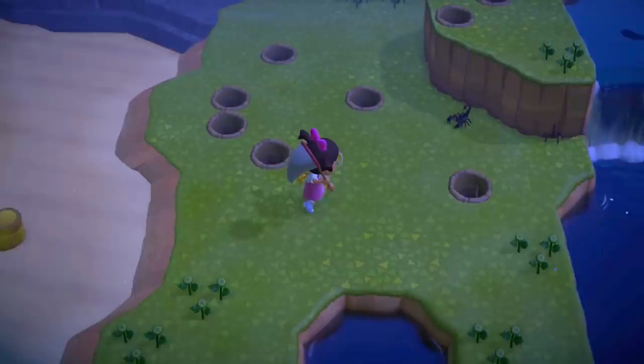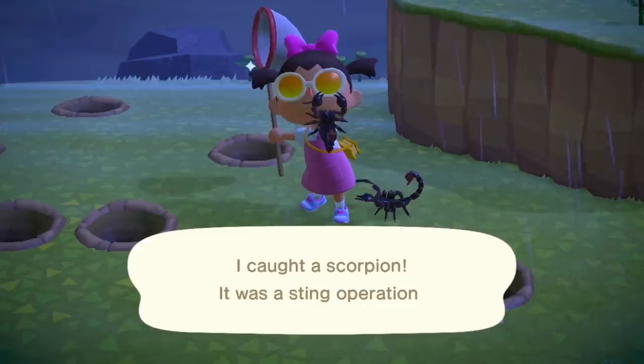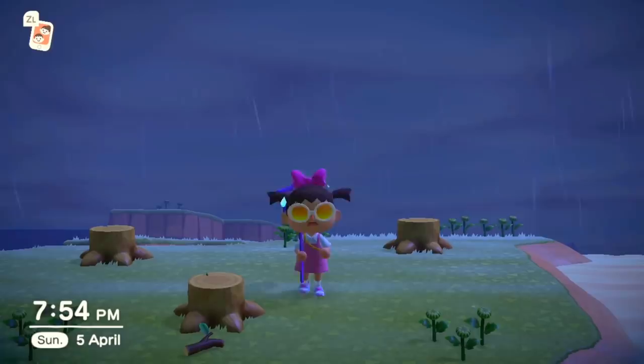Definitely do not aggro two scorpions at one time — this will absolutely decimate you. You'll catch the first one and the second one will stab you in the bum. If you've accidentally aggroed both, just stay still, let one de-aggro and walk away, let it walk a bit further, and then catch the first and then the second one easily. Next top tip: take a moment to cry from the stress, and then get back out there.